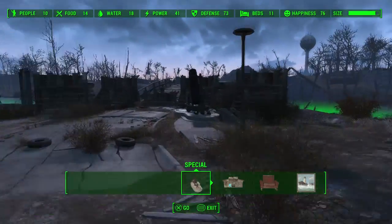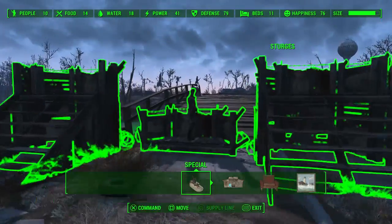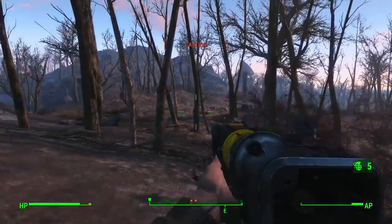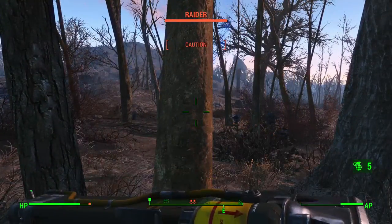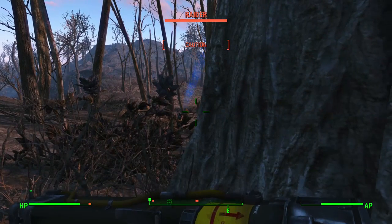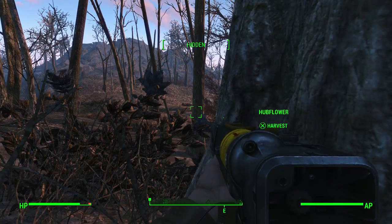I went outside near the second settlement you find during the Minutemen quest and crouched down and threw the smoke grenade. I mean it was kind of useless here because the enemies are really easy at the beginning and there's only like two of them. But when you're in a big ambush or facing some big boss, it can really come in handy calling this thing down — and it's just cool. I like any kind of extra perk you can have in the game.